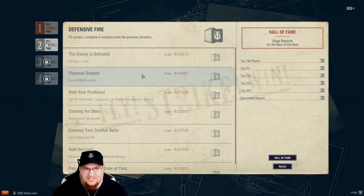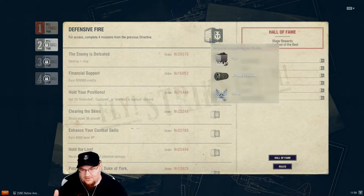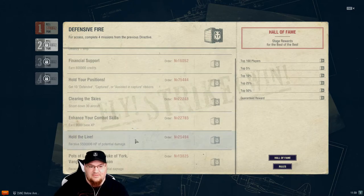For the second one, you need to complete four missions to get another big stack of coal — 500 coal — an air supply container, and 20 more crowns. Same thing: you only have to complete four of these missions to finish.